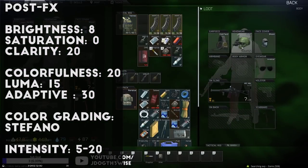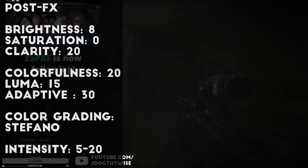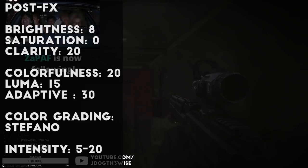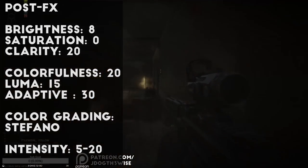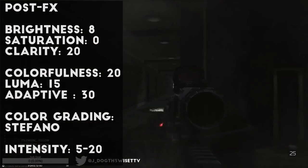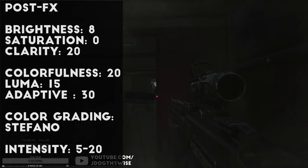Clarity is at 20 to add clarity at long distance and smooth out the pixels without making anything look too jagged. For my sharpening settings, I have Luma Sharpen set to 15 and Adaptive Sharpen set to 30, trying to strike a balance between clear shadows and bright spaces. Finally, I use the Stefano color grading setting, which is a very simple color filter that I think makes some shadowy areas a little brighter without messing with the realistic look of Tarkov. I have it set between 5 and 20 intensity most of the time, and that might depend on your monitor and preference.